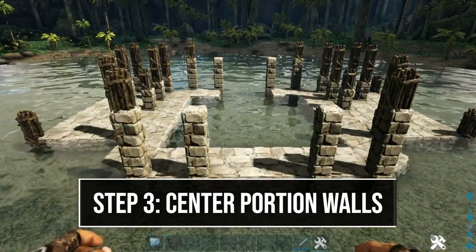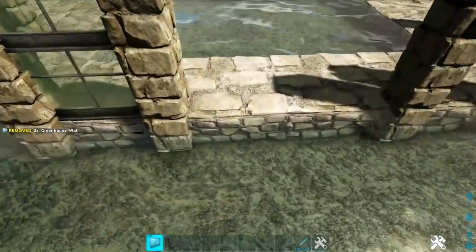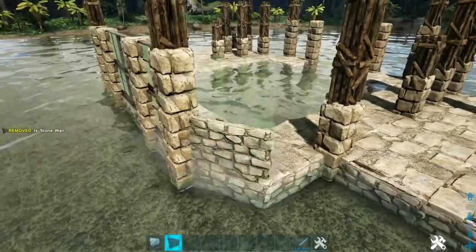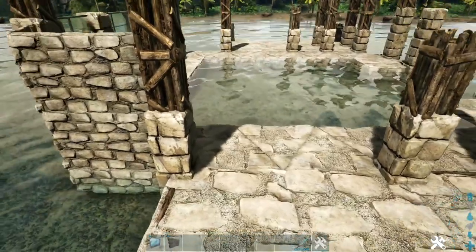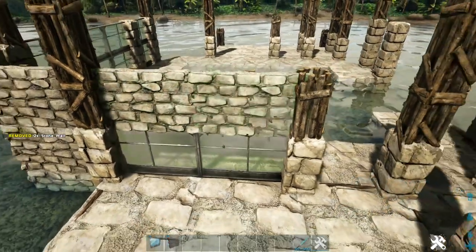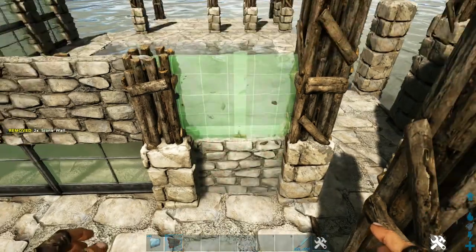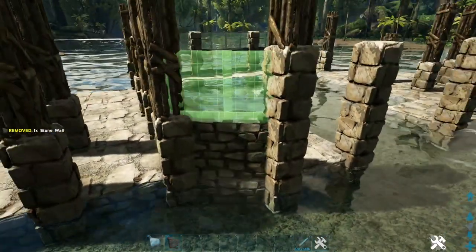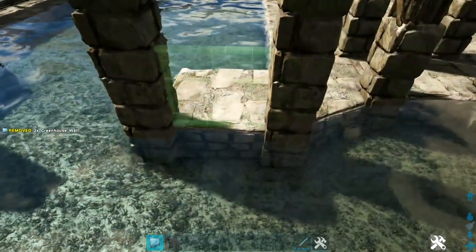Next we're going to start building up our walls for this center portion. We're going to start here on the front by placing two high greenhouse walls on all four of these foundations. Then on this corner right here we're going to add two high stone walls on each foundation. We'll come to this inline right here right after this pillar — we're going to place a greenhouse wall on each of these and then a stone wall on top of them. In this next spot we're going to place two high stone walls. We're going to skip that spot right there, come around to this corner and place two more stone, then right here we're going to place two more greenhouse.